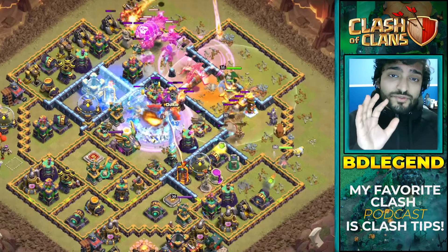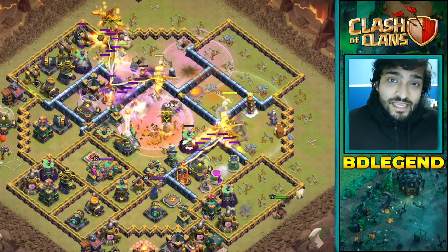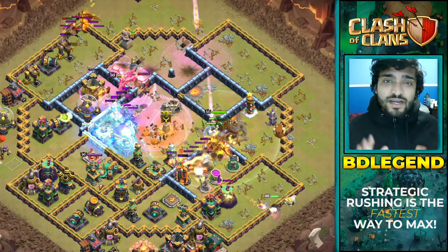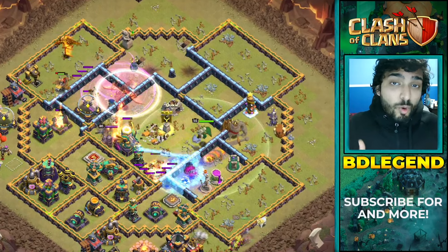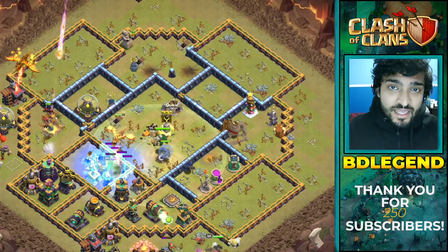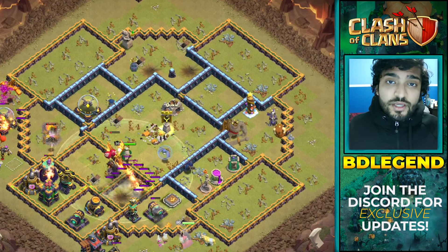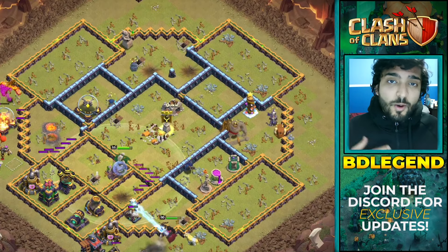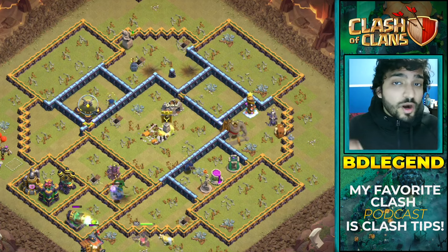Now I just want to put out a disclaimer: if you guys really enjoy maxing, do what you want to do. It's kind of undeniable that strategic rushing is a lot faster than normal maxing, but if you're a maxer at heart and that's what you want to do, go ahead. This is a game at the end of the day and we all want to have fun. But if you are interested in strategic rushing and want to get to max town hall 14 or 15 as quickly as possible, check out the playlist in the top right corner — it'll guide you through how to strategic rush so you can start progressing your account a lot faster. I hope you guys enjoyed this video — drop a like, share it, and I'll see you in the next video.